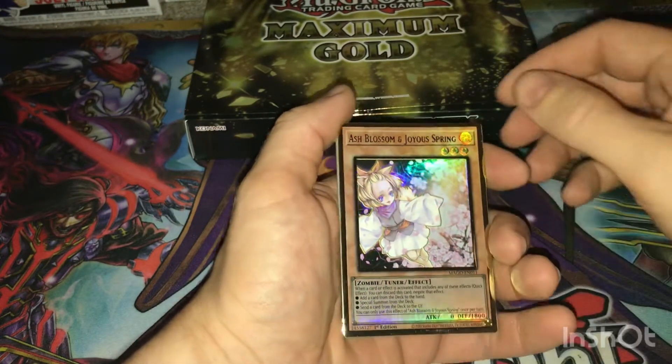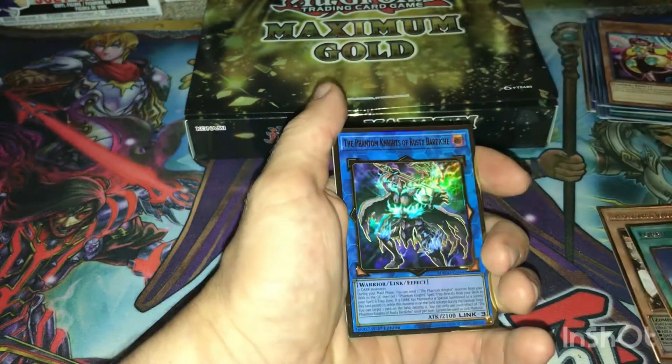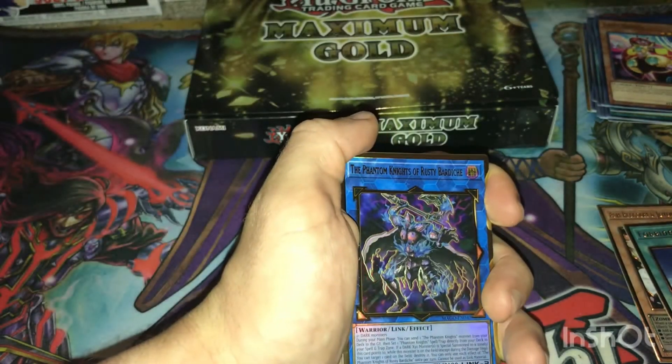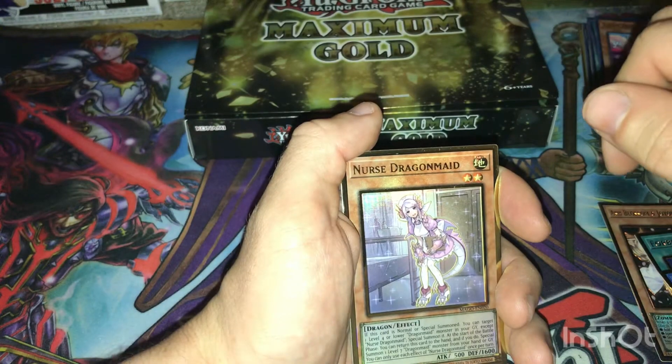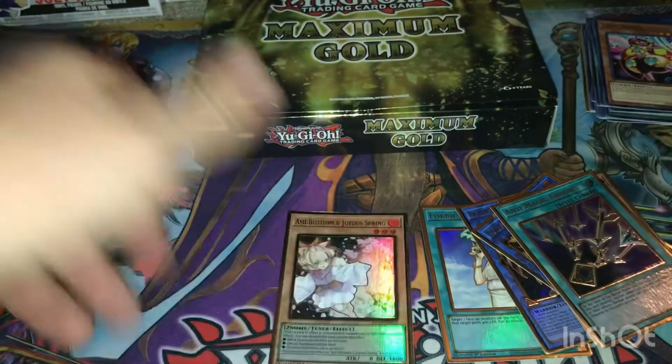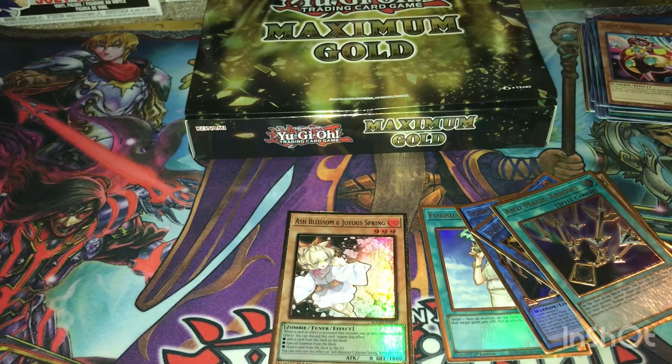So a little recap: we got Ash Blossom and Joyous Spring, Forbidden Chalice, Phantom Knights of Rusty Bardiche, Borosaur Dragon, Nurse Dragonmaid, and Anti-Magic Arrows. Not a bad box! I didn't get what I was trying to get, but comment down below if you want to see me open another box to try and get Red Eyes Black Dragon, Blue Eyes White Dragon, or Dark Magician in gold. Hit the like button if you enjoyed it. Comment below — if you opened a Maximum Gold box, what did you end up getting?